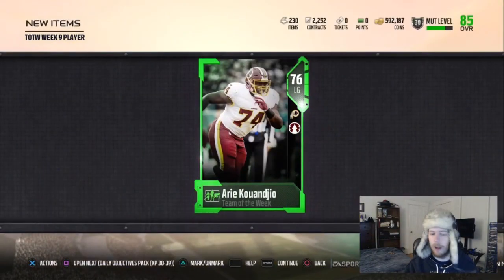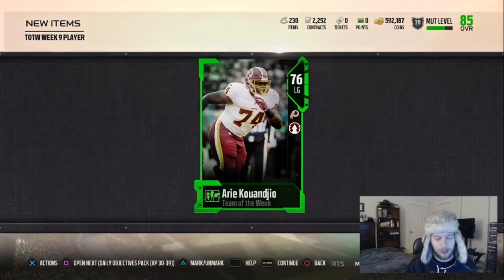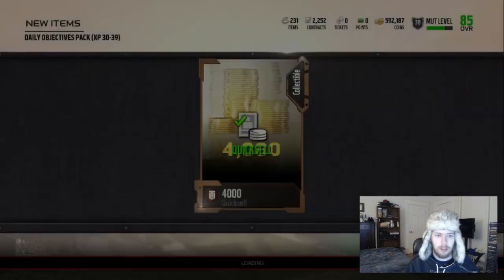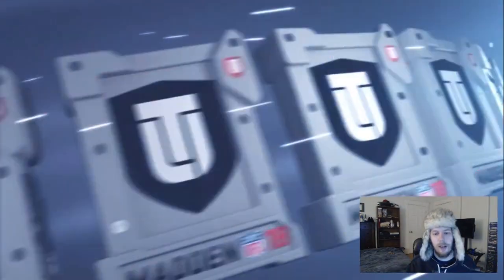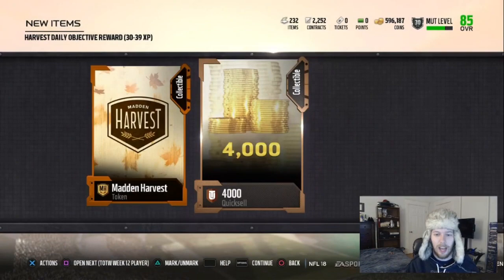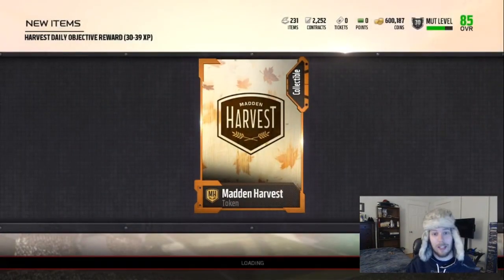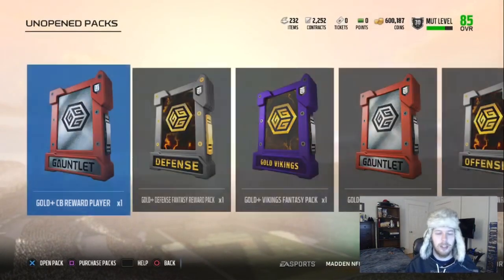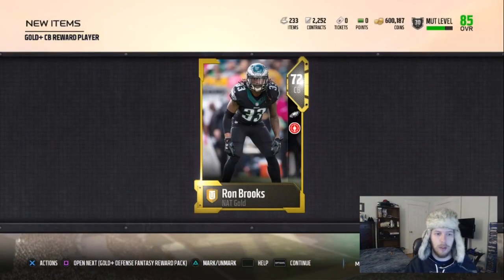Week 9 Team of the Week — we got a gold left guard. Quick sell for 4,000 — worst case we'll just take coins. We're only on level 30 so the lowest we can get is 4,000. Week 12 Team of the Week, this current week — we got a Joe Mixon. His speed is 89. He might go for a little bit of coin since he's a new Team of the Week. We also got a gold NAT Ron Brooks.